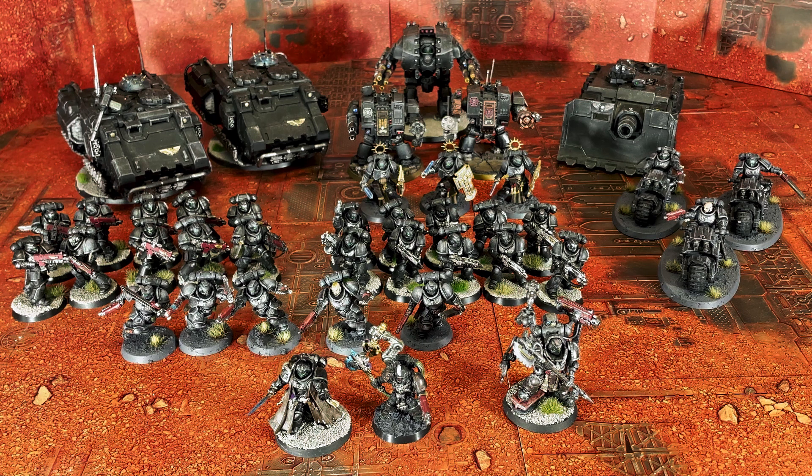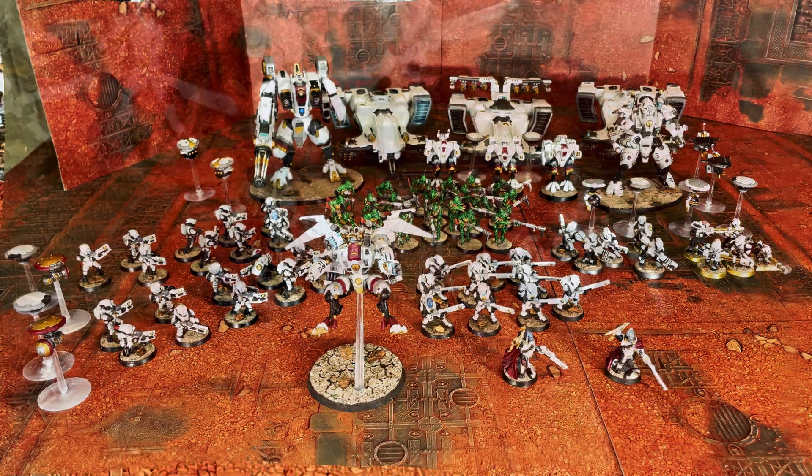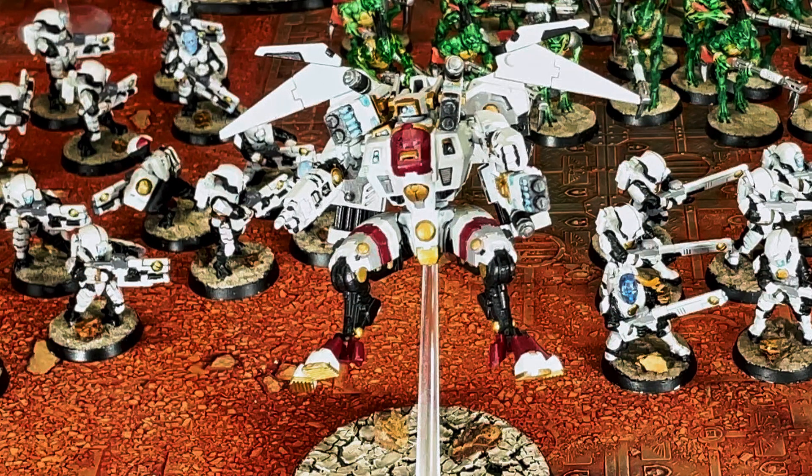This is my two thousand points of Fir'eless Sept Tau. For HQs I have two Fireblades — one will be my warlord with the warlord trait Academy Luminary, which gives him the ability to gain additional command points and increases his special ability — either Master of War, Volley of Fire, or Failure is Not an Option — to 90 inches. I also have a Coldstar Commander with three fusion blasters and a shield generator, with a special cross-link stabilizer jets allowing him to reroll ones to hit and wound with his fusion blasters.